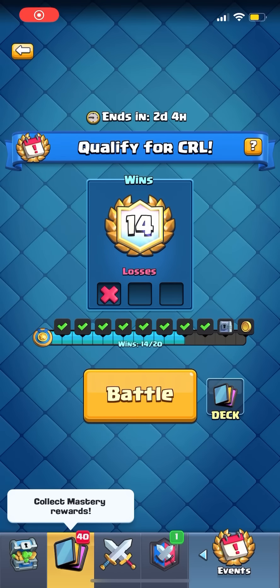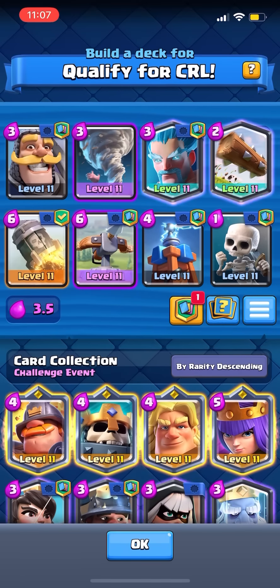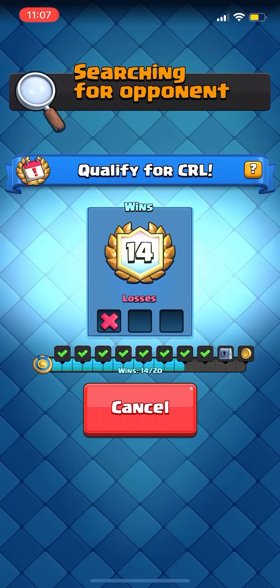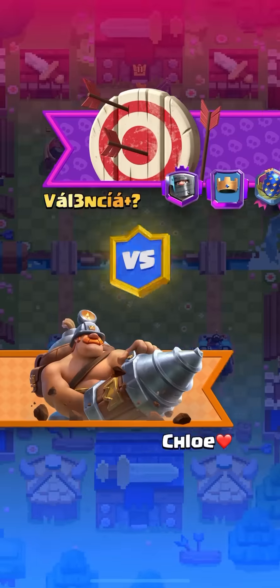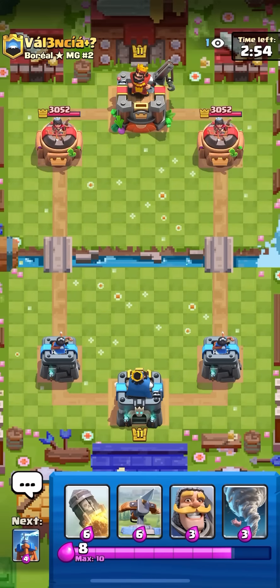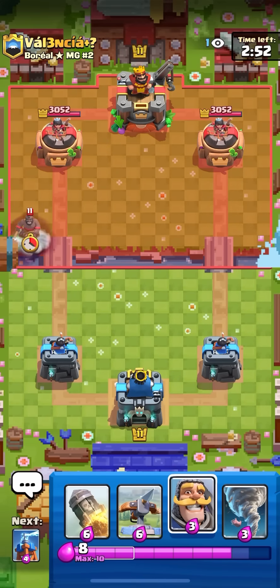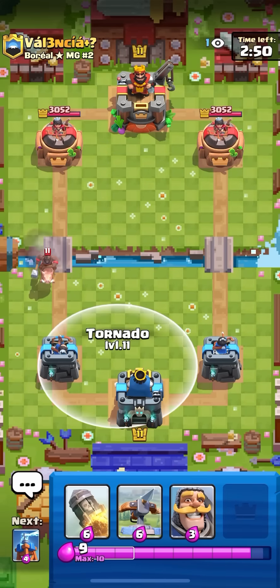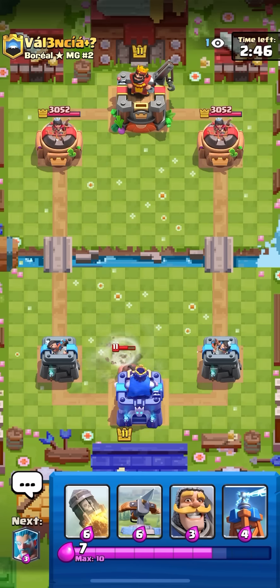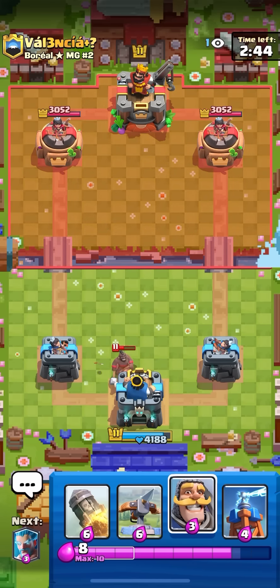I'm gonna be doing the 21 challenge with Ice Bow today. This is actually my third try — the stack is so hard to play, there's no good matchups. Got to 17 and then got lava flying machine mirror so lost to that. I lost the second try at like nine wins because I just gave up. If I lose a game before 10 I kind of throw, so I started a new one.